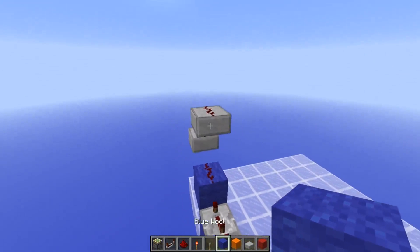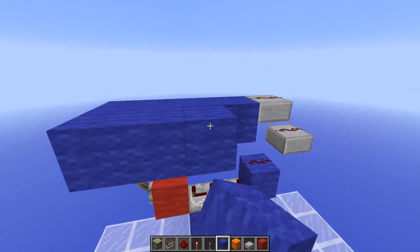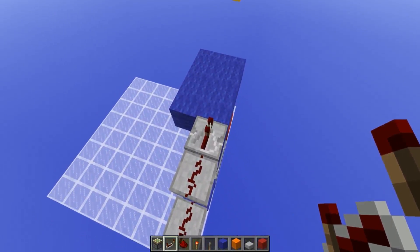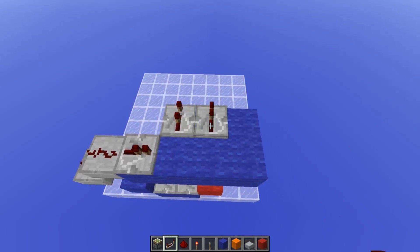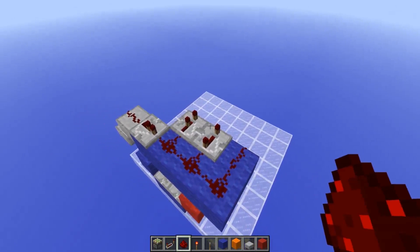Next place four blocks like so and then three blocks off in this direction. You'll want to place a redstone repeater here, leave it on one tick delay. Place another repeater here on two ticks delay, and place another repeater here on full delay. The remainder of the blocks can have redstone dust.